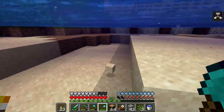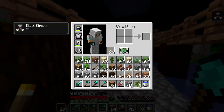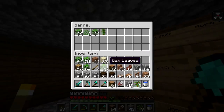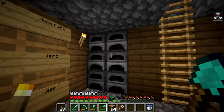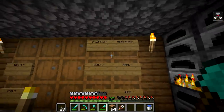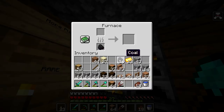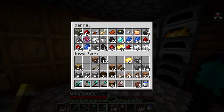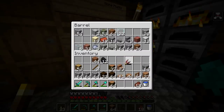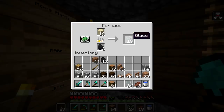It feels like you're so slow in water now - feels like molasses, even when I'm swimming. Okay, so that should be enough glass maybe - if we end up using glass panes that'll definitely be enough. We need another chest for this stuff - there's so much. Let's smelt - we'll do sand in here with four coal. We have more gold and more steak. We'll put all the sand in here and let that smelt. I'm gonna take a quick little break and let all this stuff smelt.